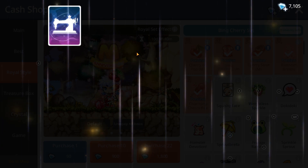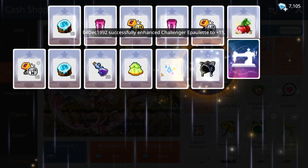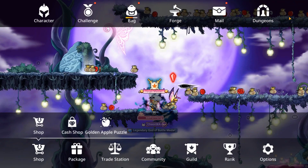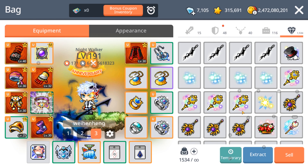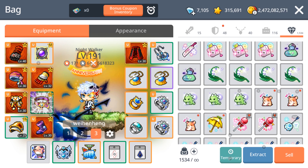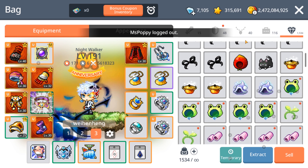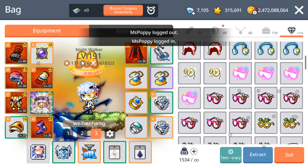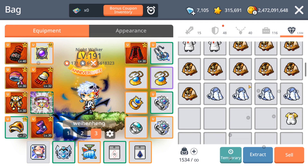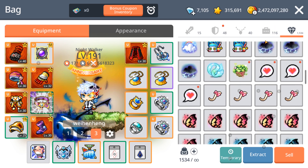Oh my god, none again — did they lower the chances? That's almost 10,000 crystals and I got like — let's count — one, two, three, four, five, six. I think I have six royal styles with no capes.